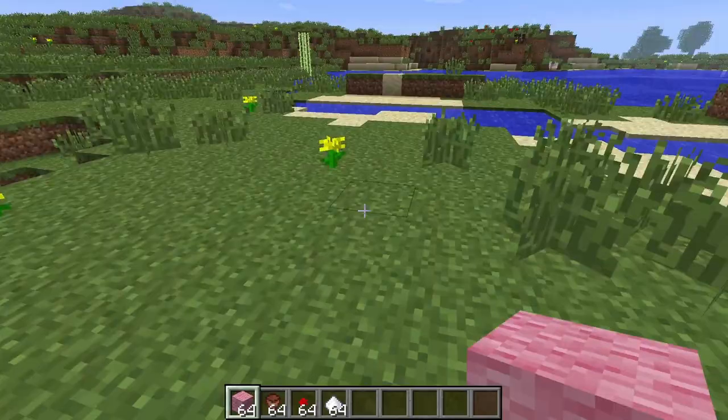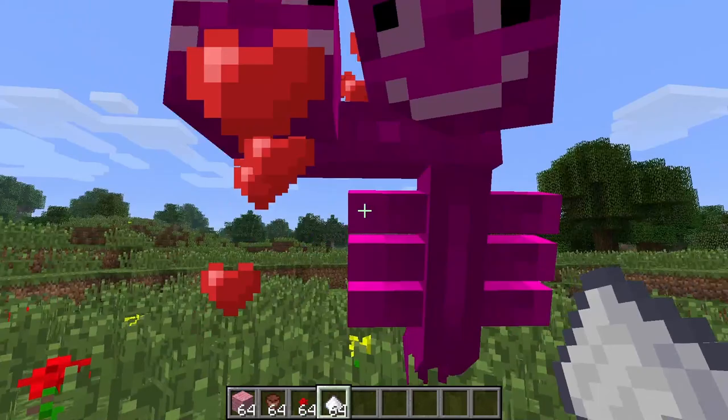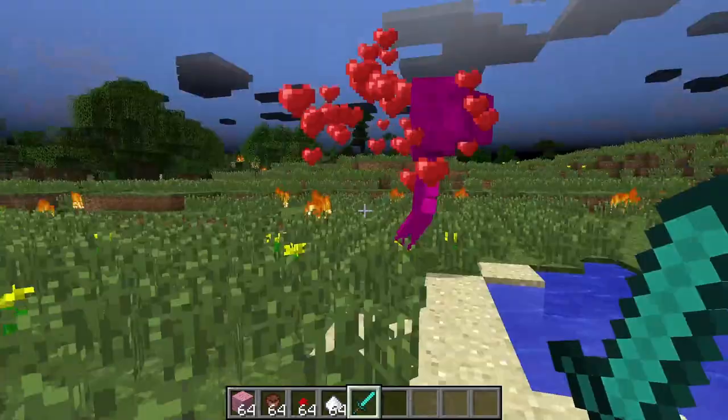There is a new wither that is pink. You summon it by placing pink wool with a potted rose on top. This wither will follow you if you hold sugar, and feeding it grows more heads. It has less health but still drops a nether star.